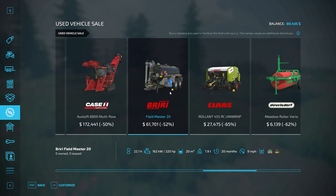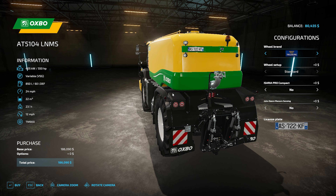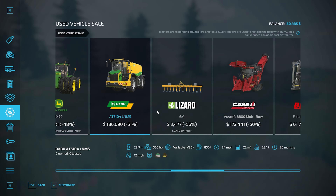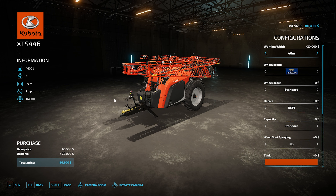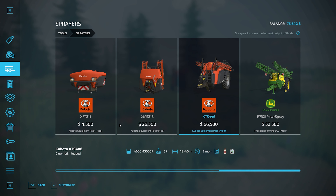Looks like we do have this slurry spreader here - it does say Field Master on it. And then we have this right here, which I'm assuming is probably a slurry spreader also - I've never used this before. That thing is pretty nice. We definitely don't have enough money for it. I like this Kubota one here - we'll add an extra $20,000 to it for a wider working width of 40 meters. And I need some more capacity, so XL - $5,200 on top of that, so $91,000. We don't have that, so we're just going to go and lease it for right now, for $4,600 to lease. Full tank of liquid fertilizer right there for $13,500.